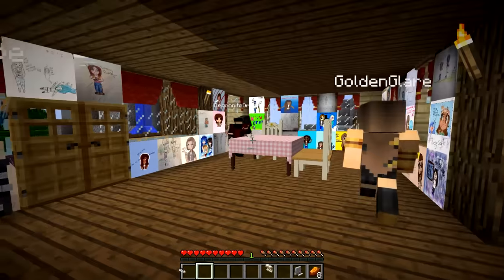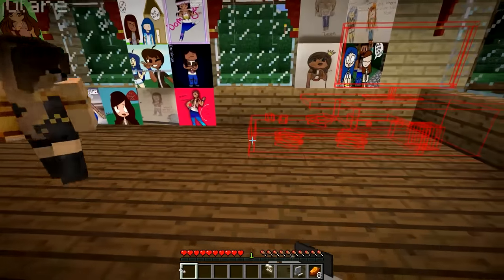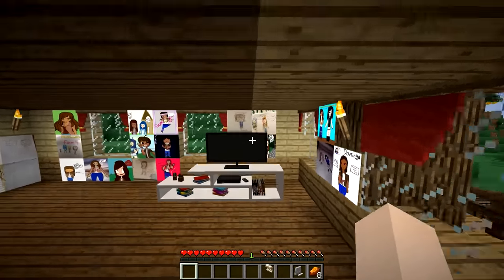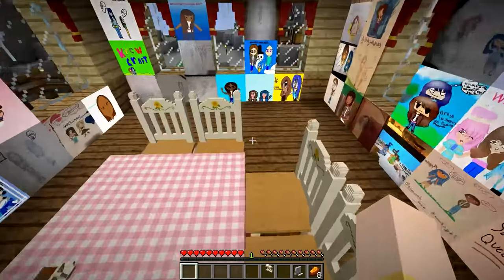You can put the chairs here and then the TV right across, so she can watch and eat. It's blocking some fan art, but don't worry you can see it back here. Dad's gifts are better! Oh my gosh, so much beautiful fan art. There we go.